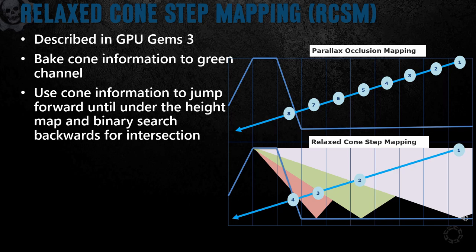With relaxed cone step mapping, by adding an extra channel to the height map that contains cone angle information, you can bake out information that guarantees when you take a step, you will only ever penetrate a surface once — you will never enter and exit a surface within a single step. This ensures you won't skip any small bumps and you can find an intersection point much faster. This is a very simplified view of RCSM; please look at GPU Gems 3 for a thorough explanation.